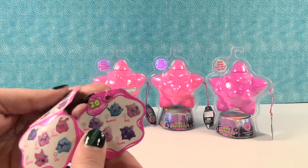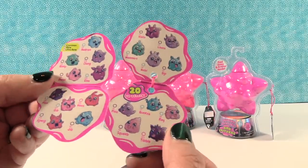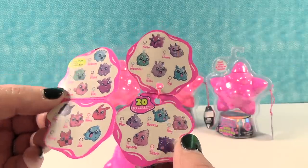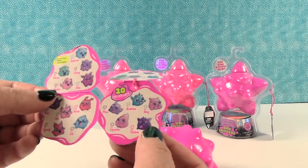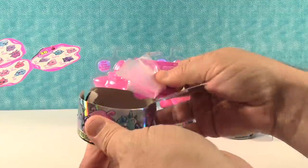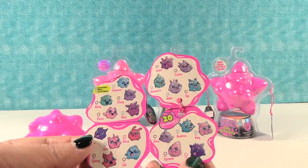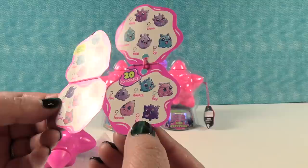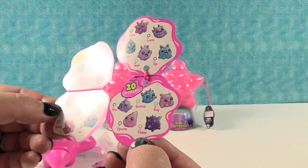There are 20 different critters to collect. Here they are. There are commons, rares, and ultra rares. You can probably take the plastic off all those if you want. Is there anything in the bottom of the package? There is something in the bottom of this package right here so we'll keep the stuff in the bottom of the package with each one. So here are the different critters.